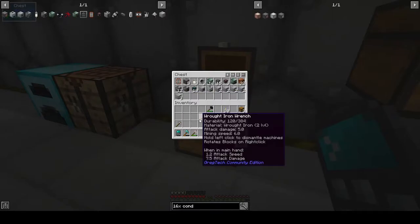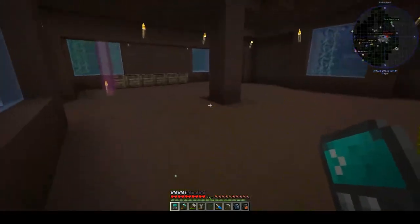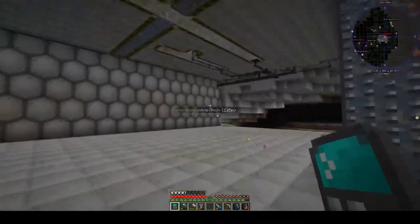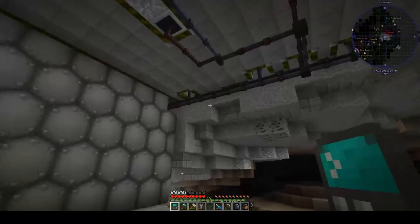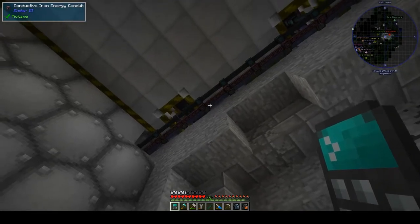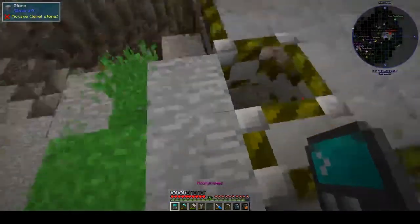Let's grab all of our components and tidy up my tools. I'm also going to take some conductive iron energy conduits, some fluid conduits - we don't need the item conduits at the moment - the heatproof machine casing, and the 16x cable as well. I'll go down into what will become the furnace floor. I've run my energy conduits and also fluid conduits and some item conduits for later down the back here, and they pop out just under here.